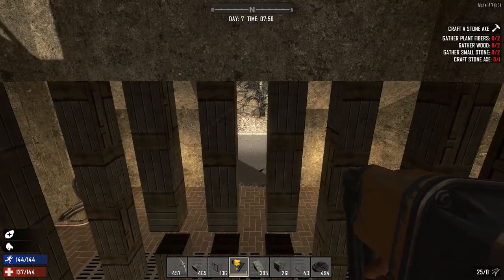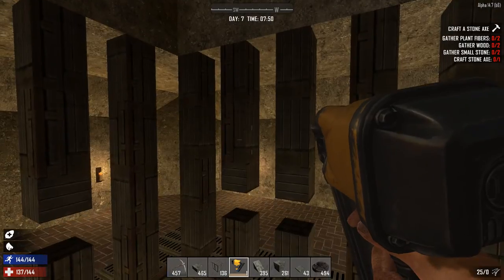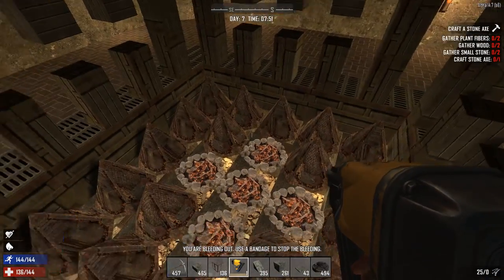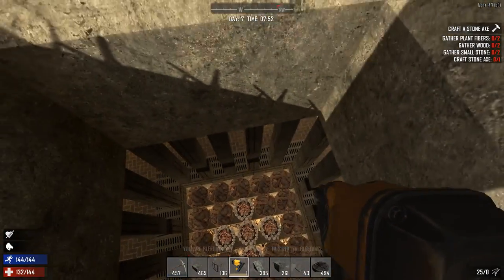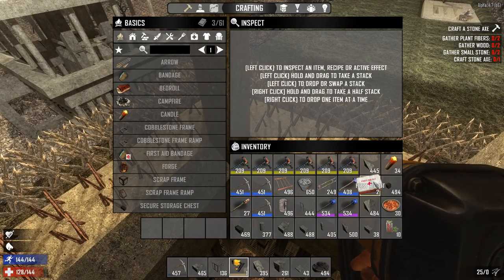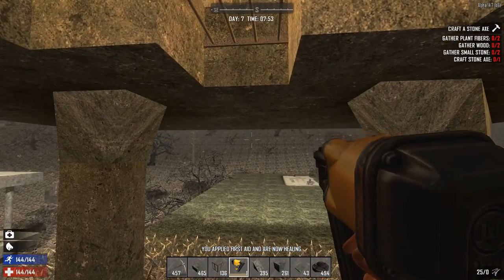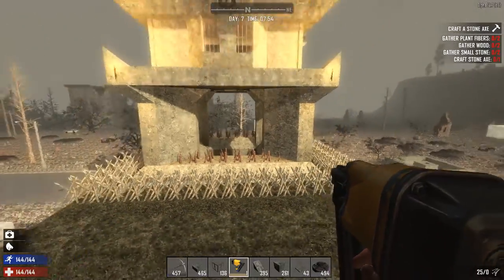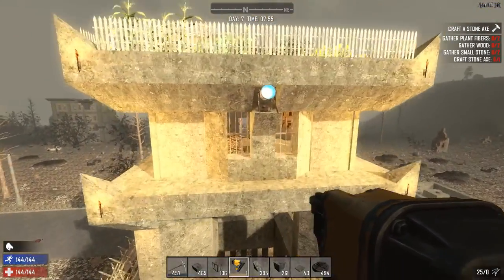Anybody can fall in here — I've had bears fall in and they got pretty much destroyed. This is fairly easy to make. I'll explain some of the things: why I've done it the height that I have, and why certain blocks are where they are. But just to demonstrate that it does work — and yes, I just cut myself on the barbed wire — okay, so this is basically what I'd call the pit floor.